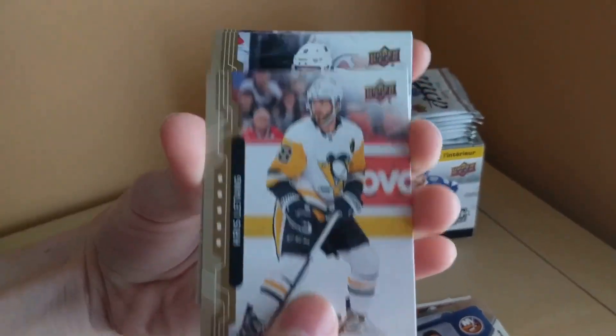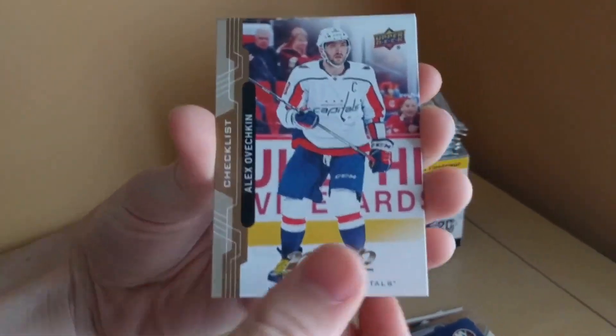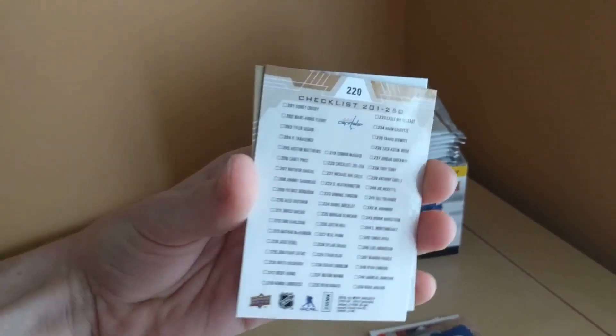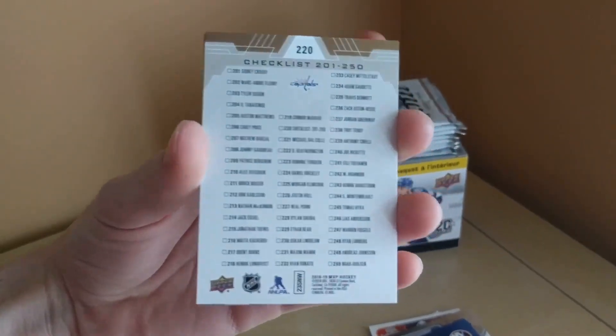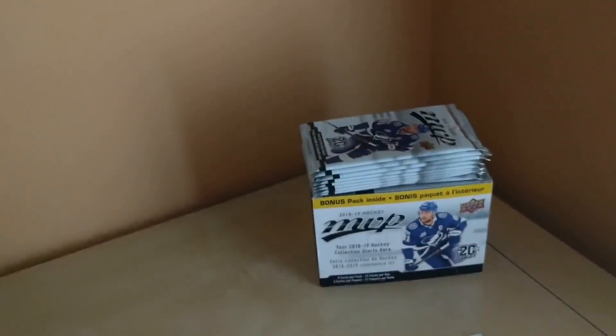We've got Eric Stahl, Chris Letang, Taylor Hall, Alex Ovechkin — checklist card number 220 — and Andres Lee.